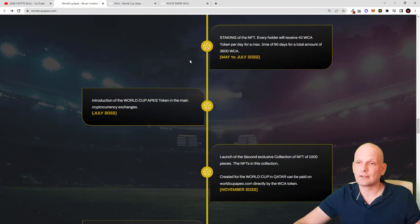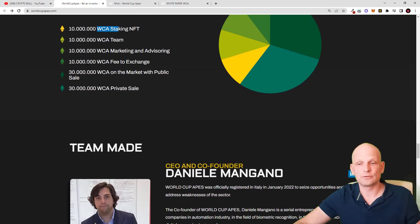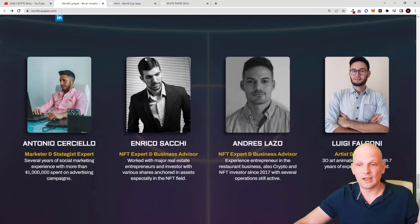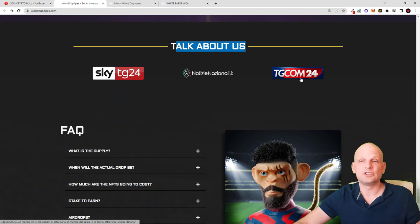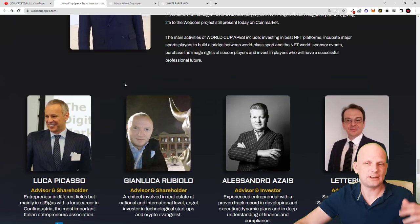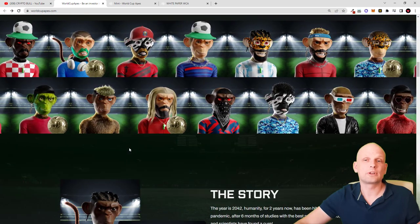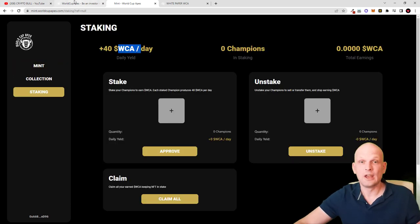Here is the roadmap — they are currently in the pre-sale state, selling these NFTs, and every NFT holder can straight away start earning WCA tokens. Currently you can earn about 40 WCA tokens per day, guaranteed for 90 days as stated in the white paper. They have team developers, partnerships, and media coverage including Sky TG24 and TGCom24. There are also frequently asked questions available on the site.